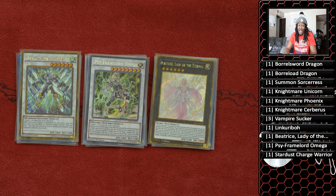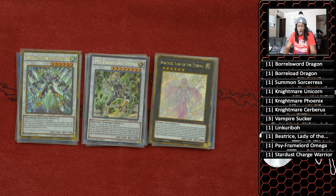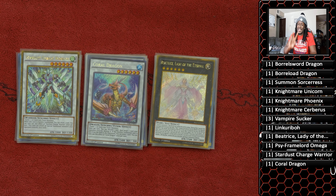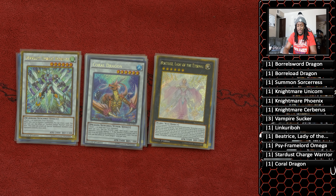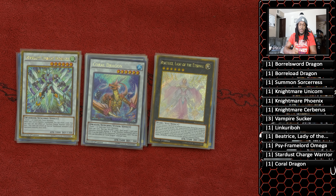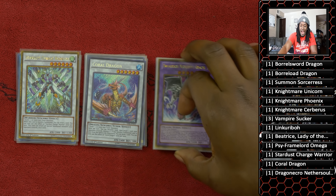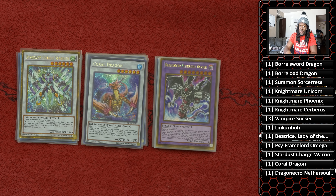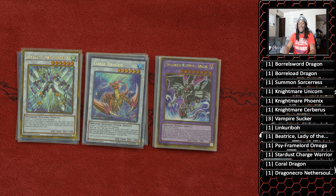Stardust Charge Warrior — the best level six because upon its summon you get to draw a card, which is why you'll have six cards in hand. Coral Dragon is a card you could also cut, but I felt this deck needed two level sixes because it plays two ways to Synchro Summon into six: Unizombie and Plaguespreader. Coral Dragon came up so much because it gives disruption and allows you to draw a card when you go into Omega — it just felt so right inside this deck. And then Dragoon Necro Nether Soul Dragon for Super Polymerization, fusing both of your opponent's monsters and then continuing to play.